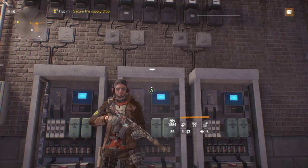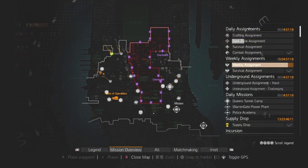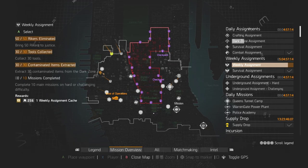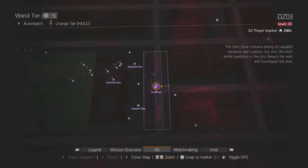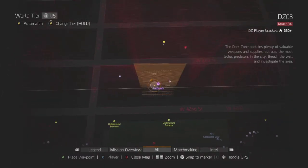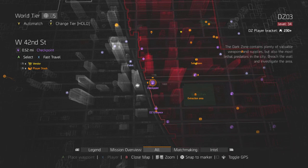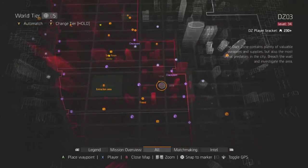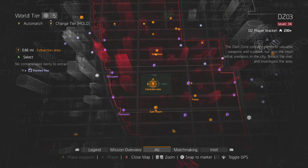On your weekly assignments you have various objectives to achieve. This week it's eliminate 50 Rikers — I just nip into the dark zone and clear out 50 Rikers around the refueling station, Bryant Park, and Arch Plaza. Then I'll nip back to a checkpoint, get some more ammo, and rinse and repeat. It doesn't take more than half an hour, usually less.